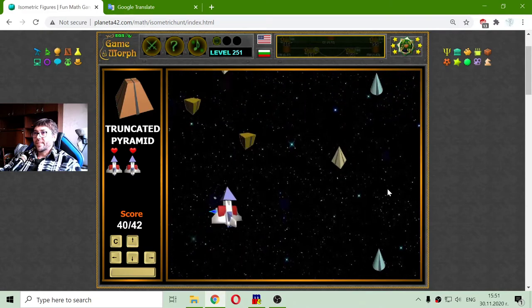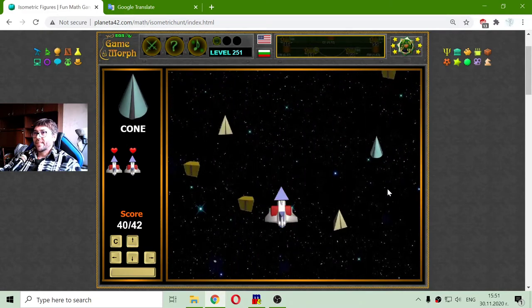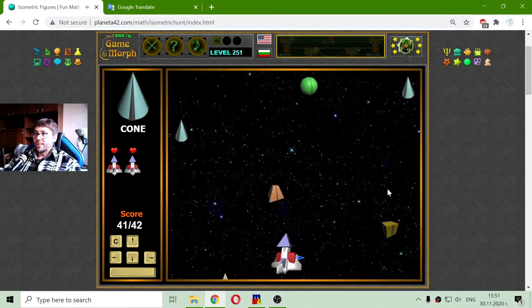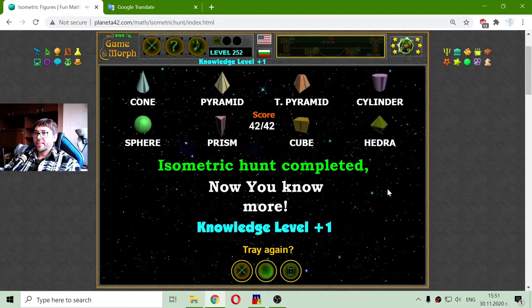Okay, truncated. A cone — here's a cone. Now I just need one more. There it is — can I get it? Yes. So I collected 42 isometric figures. And there are eight of them, at least in this game.